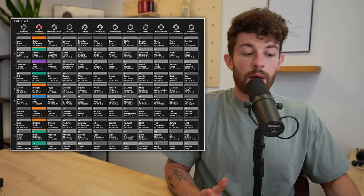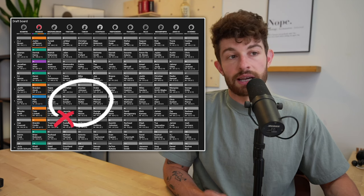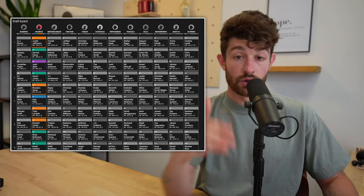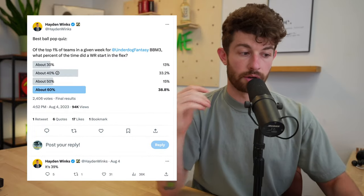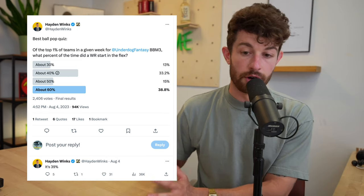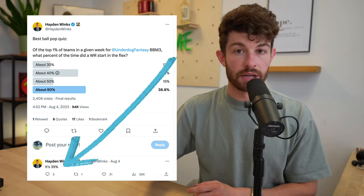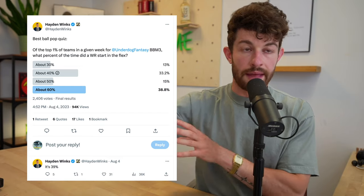Sixth round, this one hurt a little bit. Kyle Pitts is not necessarily a guy I'm looking to draft much this year. I was really hoping Dallas Goedert or Darren Waller fell to me at 6.11, but they went at 6.08 and 6.09. In this situation, I would have no problem double tapping wide receivers again. I also don't have a problem doing that with running backs, because Hayden Winks, who works for Underdog, tweeted out some data from previous underdog tournaments. He noted that the percentage of weeks where the number one scoring team had a wide receiver as the flex was only 39% of the time. So more likely than not, you're having a running back as your flex guy. Don't let everyone swinging towards wide receivers make you afraid of going with a running back.